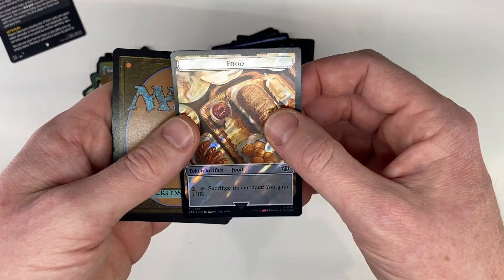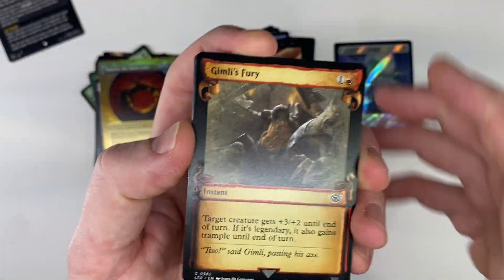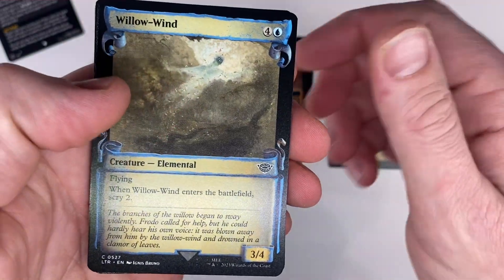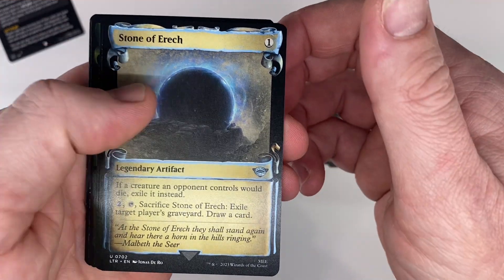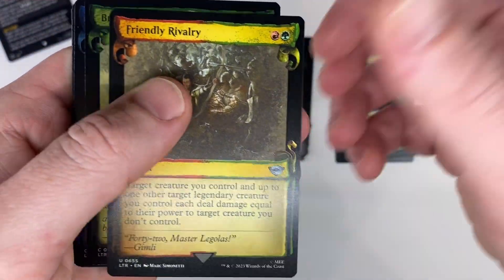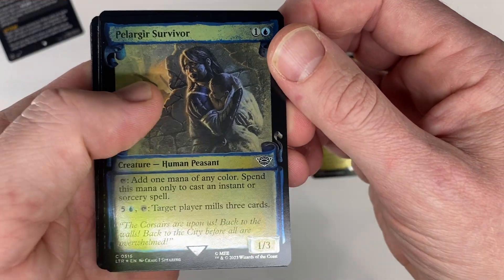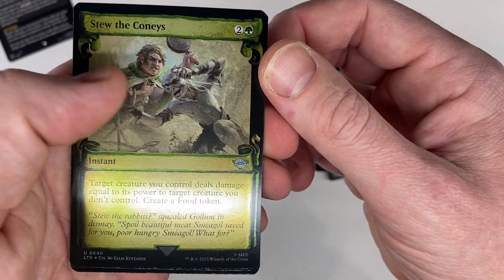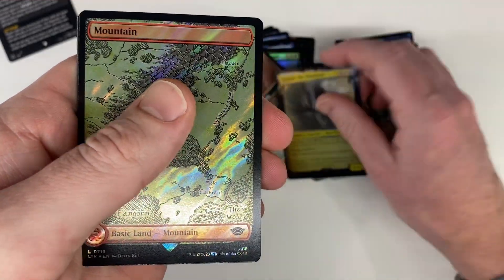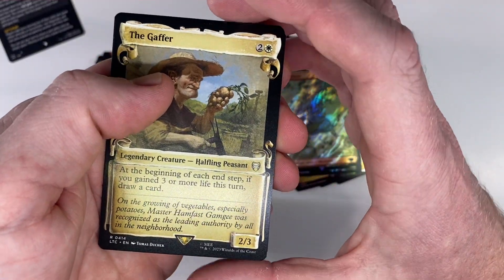Spirit, Slash, Food — my tokens. We got Gimli's Fury. Willow Wind. Stone of Eric. Friendly Rivalry. Brandywine Farmer. Peligr Survivor. Let's do the colonies — that bird again, it's like it knew. There's a Mountain with a Surge Foil — very nice. We got The Gaffer.